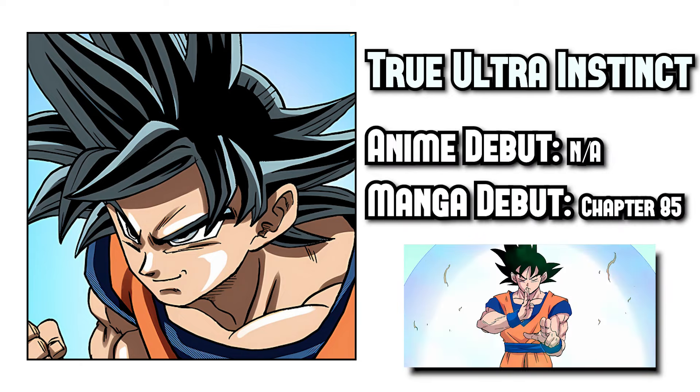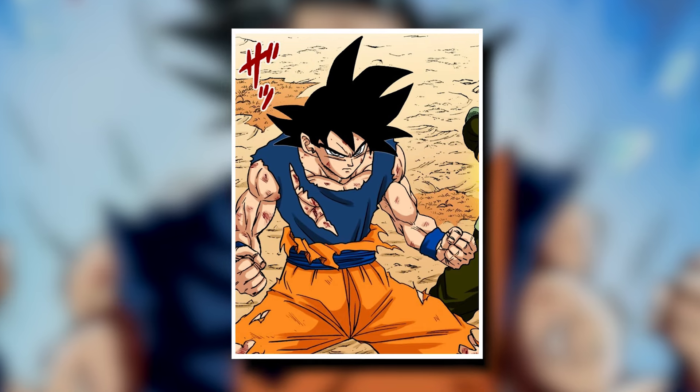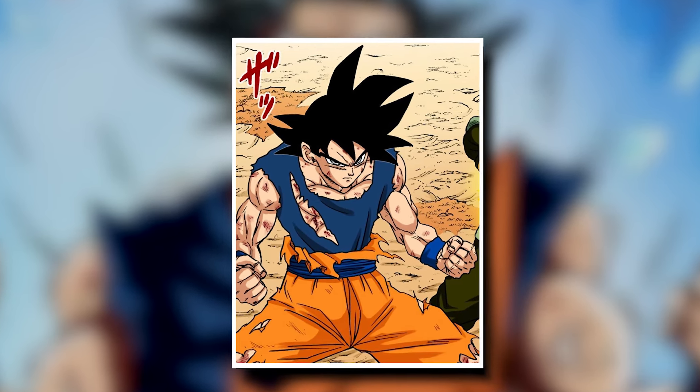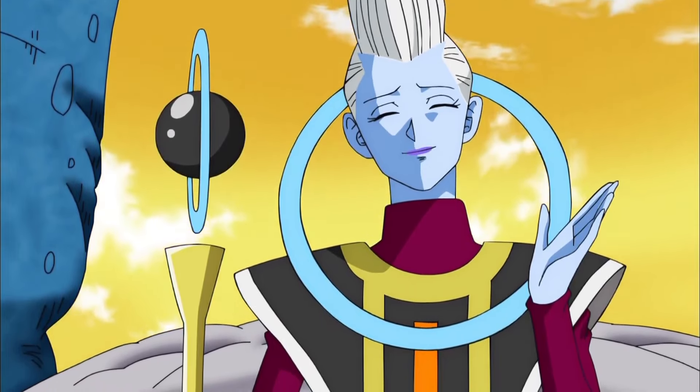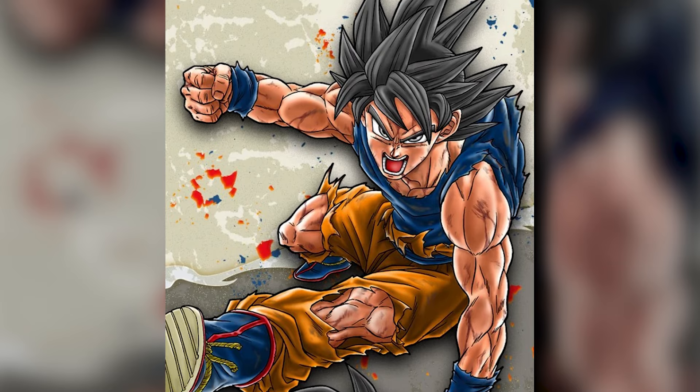True Ultra Instinct is the same idea — Goku using Ultra Instinct while also including his emotions is his own unique form. Whis explicitly states that one is not supposed to involve their emotions while using Ultra Instinct, but Goku does anyway and somehow it still works.